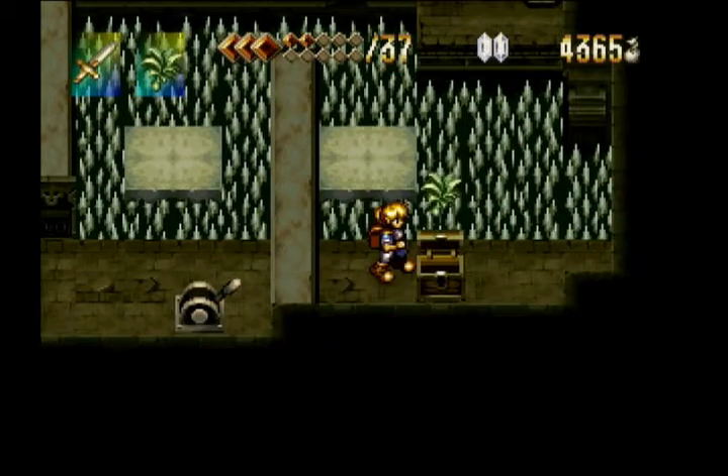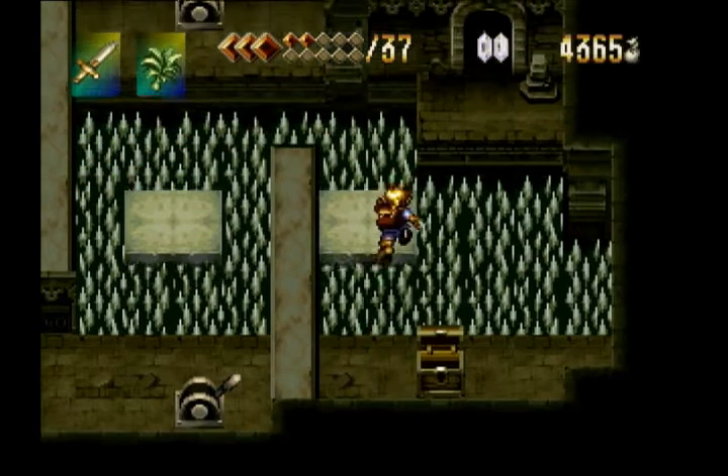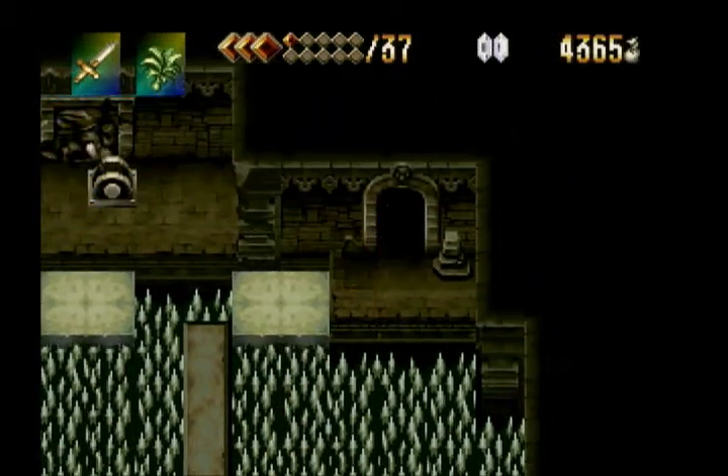In fact, you don't even need to hit the switches — you can just walk across the spikes. They don't do that much damage. Let's pick up this extra herb, no reason not to. They only do about one or two points of damage. Anyway, moving on to the next room.